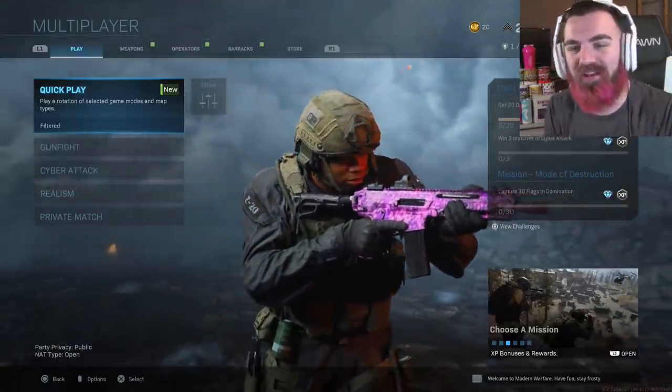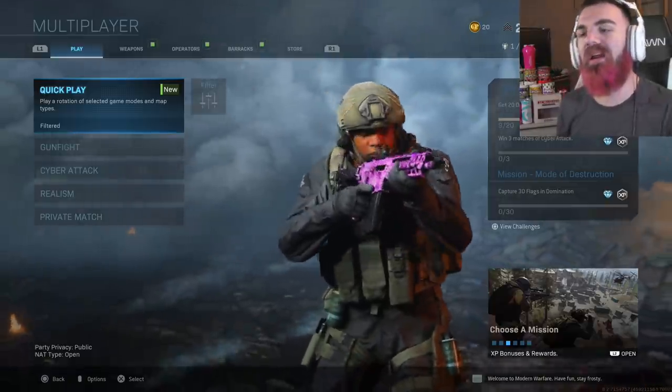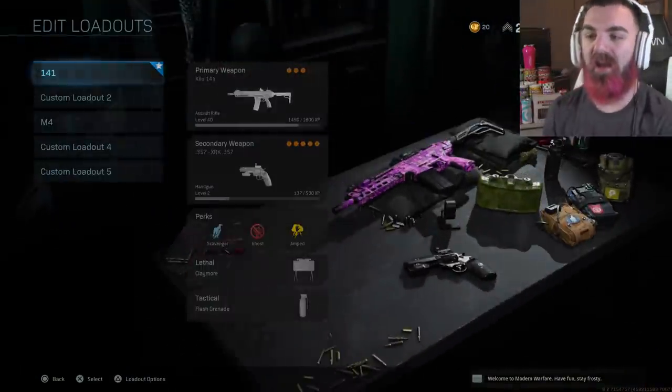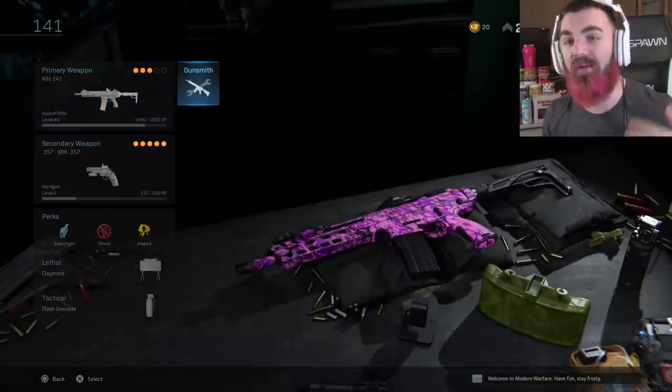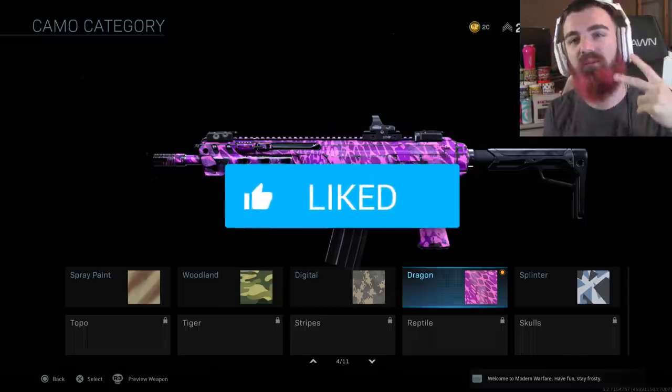Alright, what is going on YouTube? FoxyGrip, welcome to you guys here with a brand new video. In today's video, we're going to be looking at the Kilo 141 in Call of Duty Modern Warfare, and I also want to take a look at the camos in this game and explain how camos work. I hope you guys enjoy it — if you do, make sure you leave a like down below, subscribe, and turn on notifications.